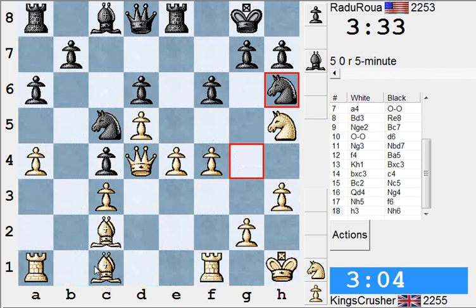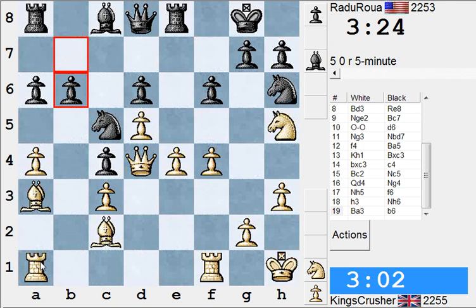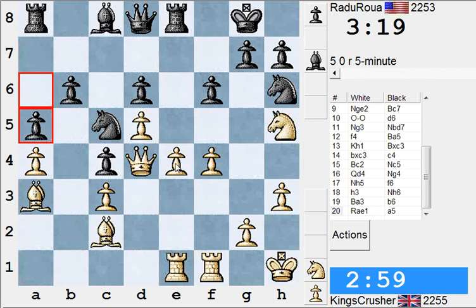I want Be3 for f5 and then there's e5 with greater effect, so I'm on c5. I want Ra1 and e5 — I'm trying to crash through that center. Forget about c4 for a moment, I'm going to crash through this center. That g4 to stop Nf5 — is that too weakening?